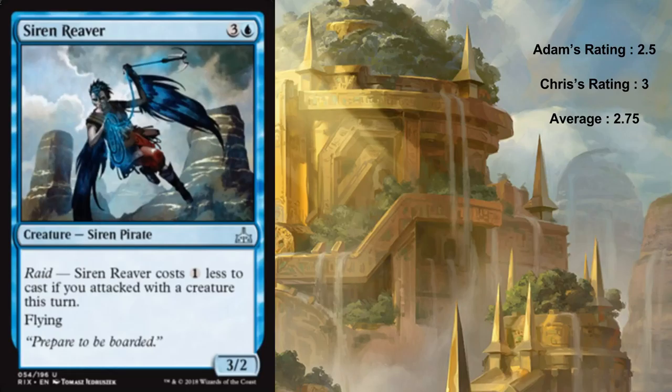Siren Reaver is also kind of great. It's three and a blue for a three two pirate - already fine. It has raid: if you attacked with a creature this turn it costs one less, making it a three mana three two flyer. I will play that all day every day. I think this card's great, though the fact that there are a lot of random two power flyers makes me down on it a little. Giving it the same rating as Soul of the Rapids is sacrilege - this probably deserves a three.